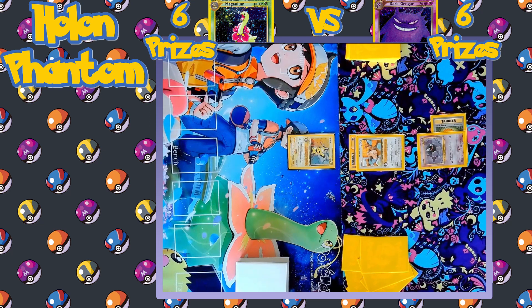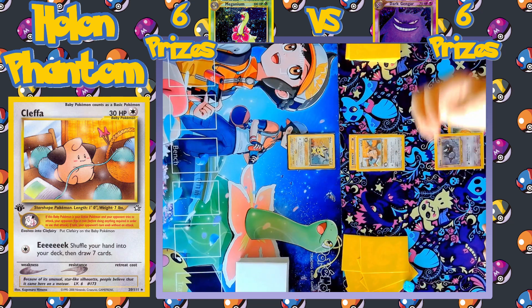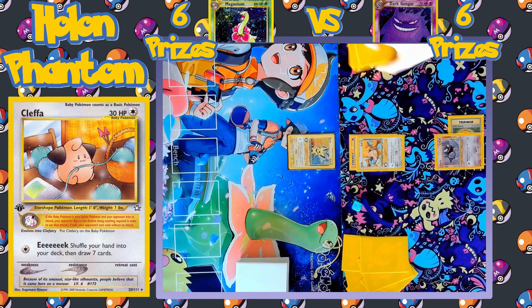The Gengar side is going first, attaching a Psychic Energy to Kleffa and a Goldberry to the benched Ghastly. No more cards come down, there's the attack declared — Eek. The player has to flip a coin and it comes up heads, so the attack goes through and they can shuffle away their hand to draw seven brand new cards.